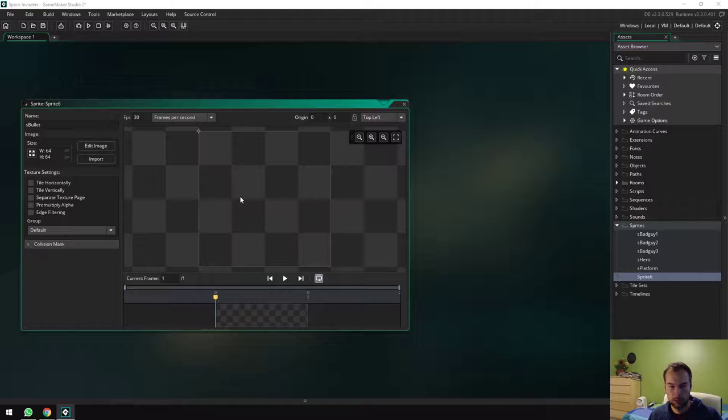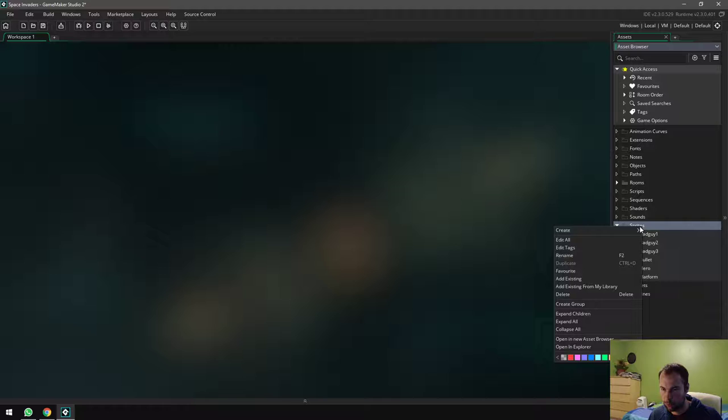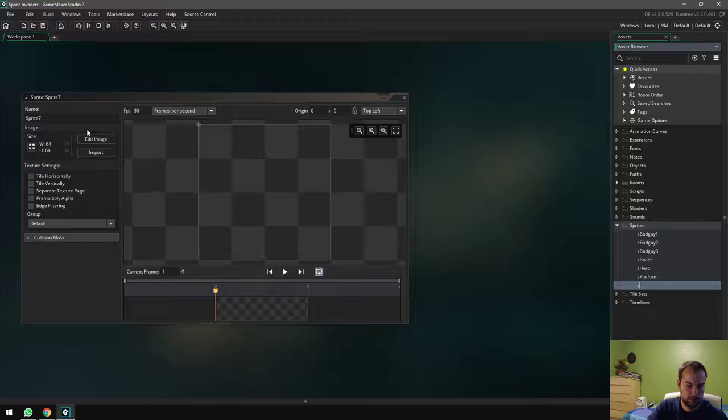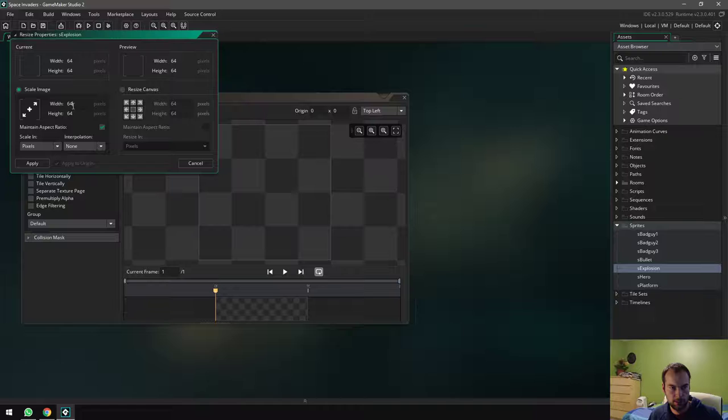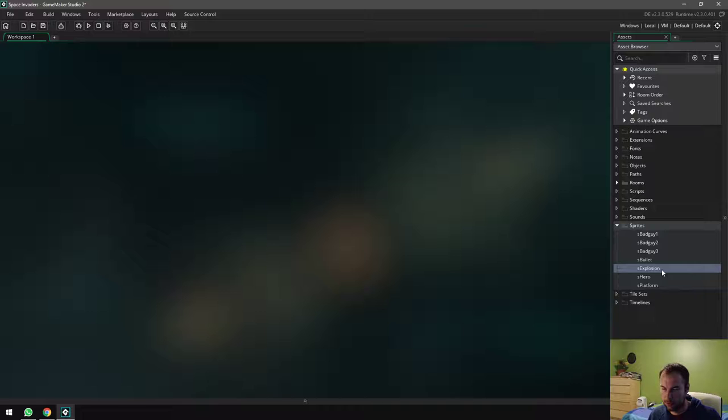For the bullet I'll uncheck maintain aspect ratio so I can set different values: 2 pixels wide and 6 pixels tall. I also need one more sprite I forgot: 's_explosion'. The explosion can be slightly smaller than the characters, so 12x12 with middle center origin. That gives me all my sprites set up — now let's create the objects.